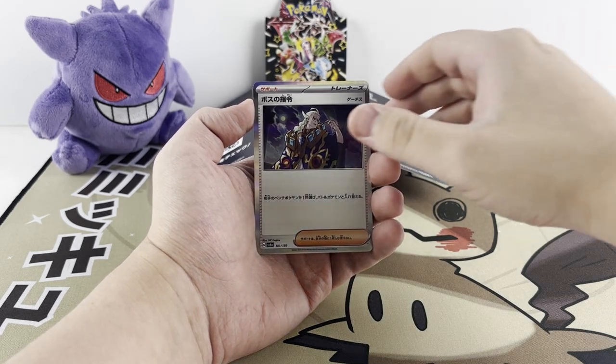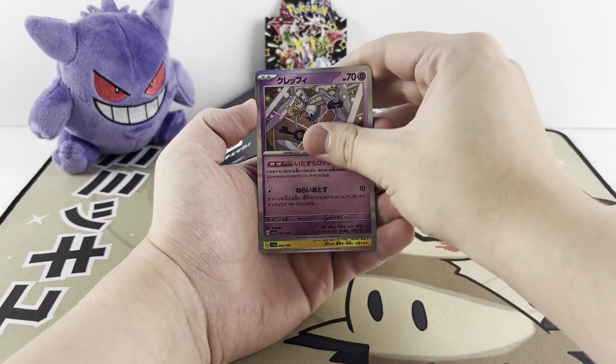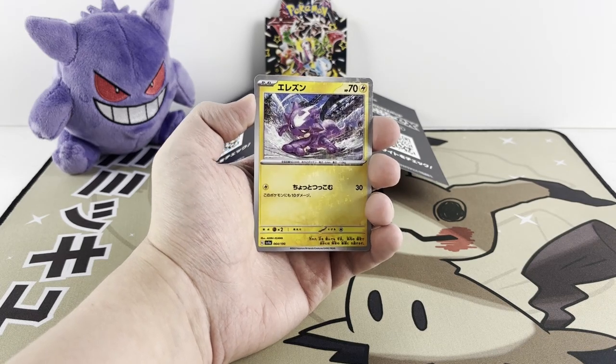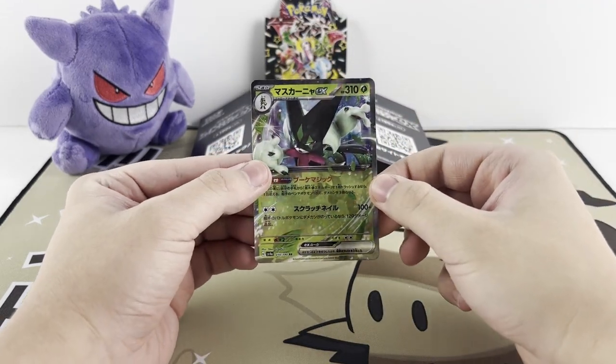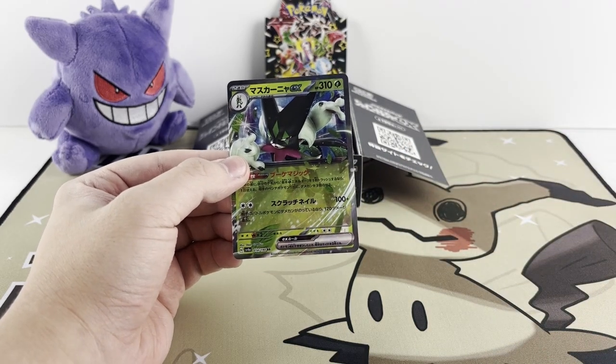We start with the Boss's Orders Hollow, followed up by a Klefki, and behind Klefki our first reverse of the day is Toxel. And behind that we accidentally pulled the EX — we've got our first EX of the day, the Meow Skorata. Let's get that sleeved up immediately.